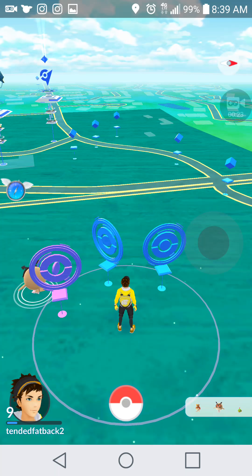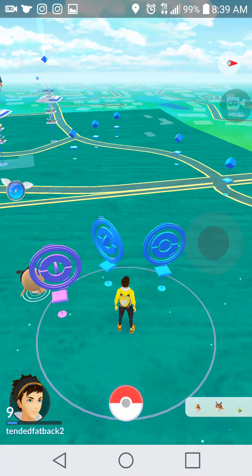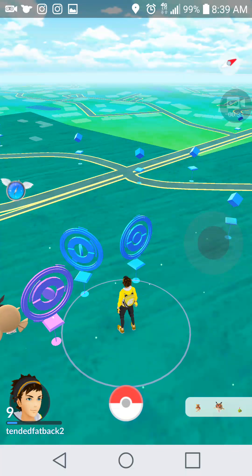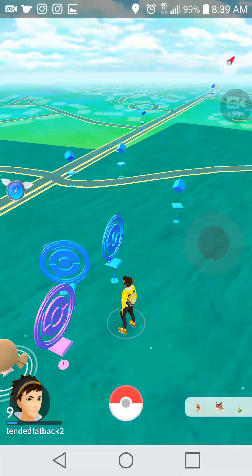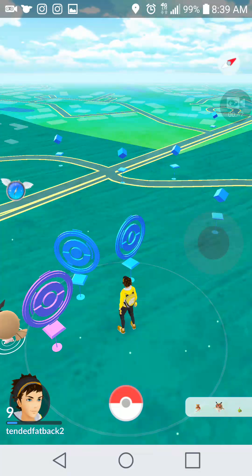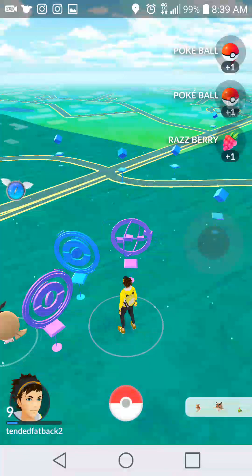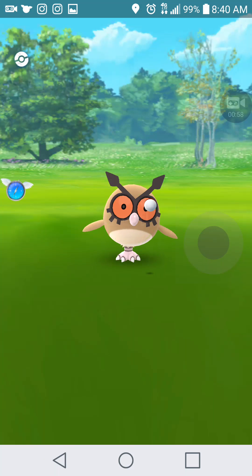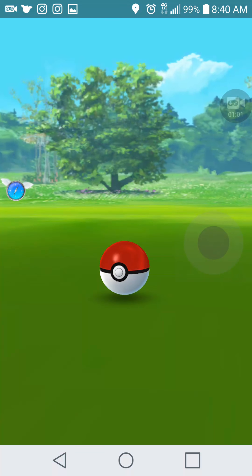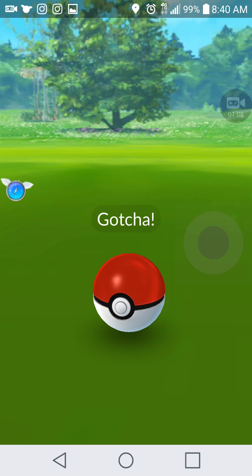I'm on my second account where I spoof random locations to check if there are nests or anything. Right here's a Snorlax nest out here. How you can tell if you're softbanned: you click on a PokéStop and you spin it — I'm getting items, so I know I'm not softbanned. Another way to tell is if you click on a Pokémon — if it spins once, they jump out and run away, then it's a possibility you're softbanned. I caught him, so I know I'm not softbanned.